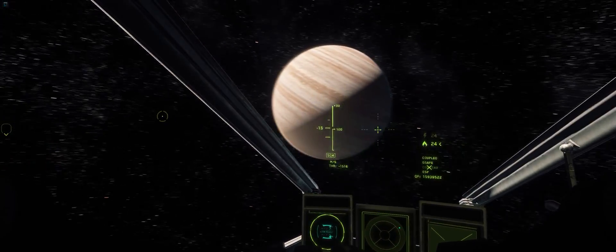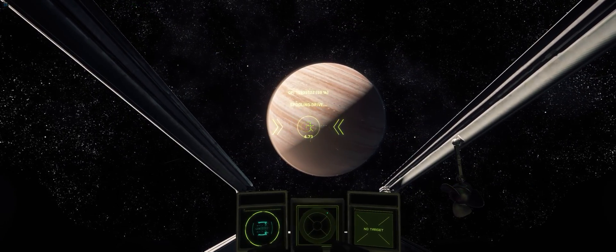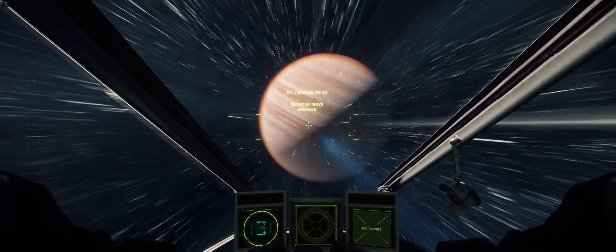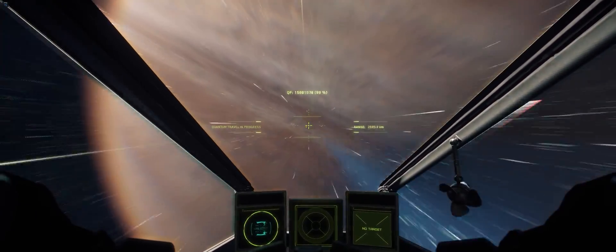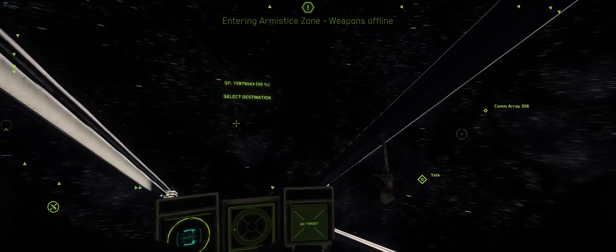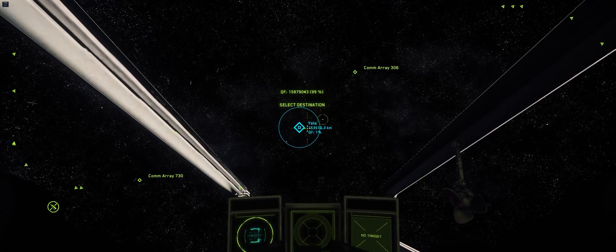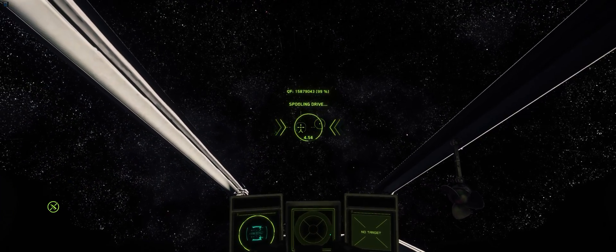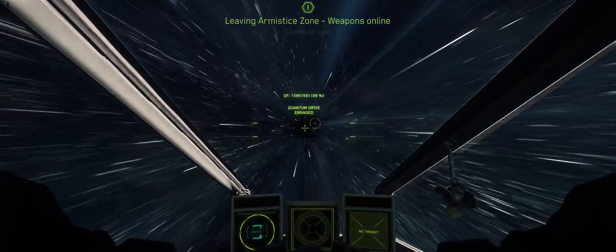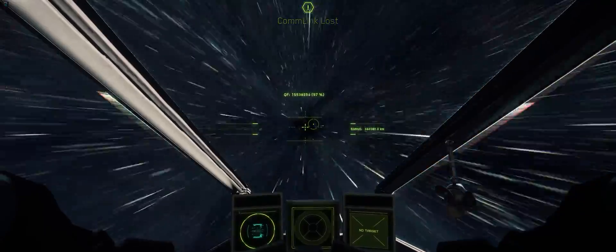Now we're going to head over to Grim Hex. Let's go back to Port Alasar first. This also serves as a good way for you to test firing your weapons and feeling how it would feel with decent frames. To find Grim Hex, everybody knows it isn't yellow, so what you want to do is find yellow and go way past it — set your destination just somewhere to the right of it. Give yourself a little bit of time so you know you're past it, then hit F to stop your quantum drive.